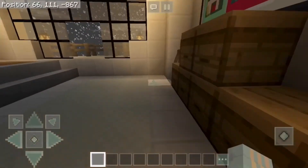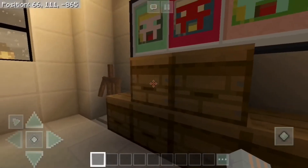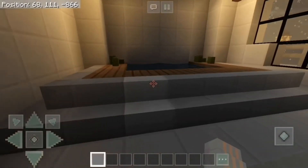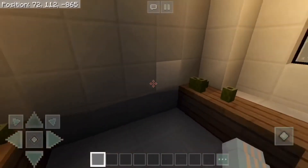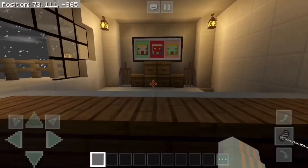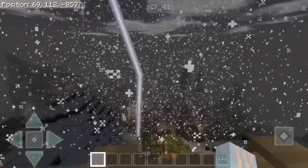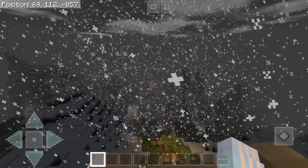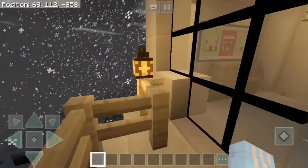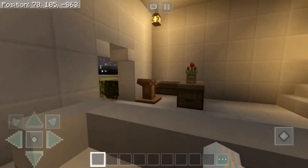Going upstairs we have a little TV, some counters to put your belongings in, and more armor stands in case you need them for your robe. Over here is the hot tub — jump in and watch TV, it's very nice! We have carpet so you don't get everything wet, and then out here you get a nice view. So this is everything in the little spa — it's very simple but I really like how it turned out; I didn't think it would turn out this nice.